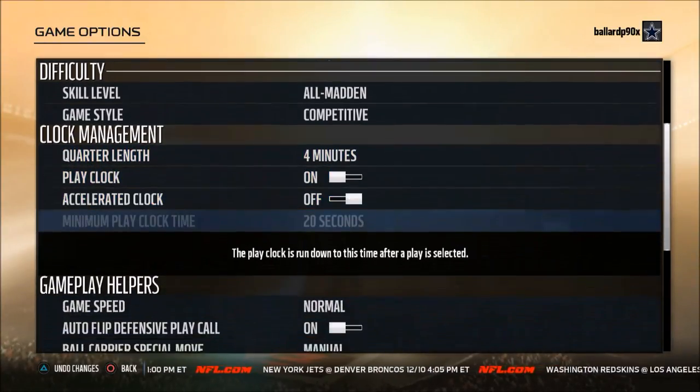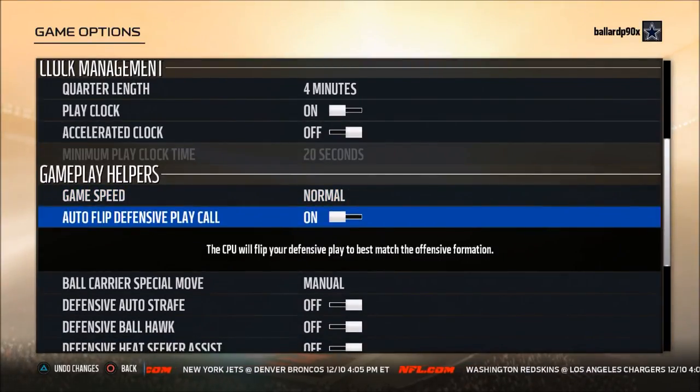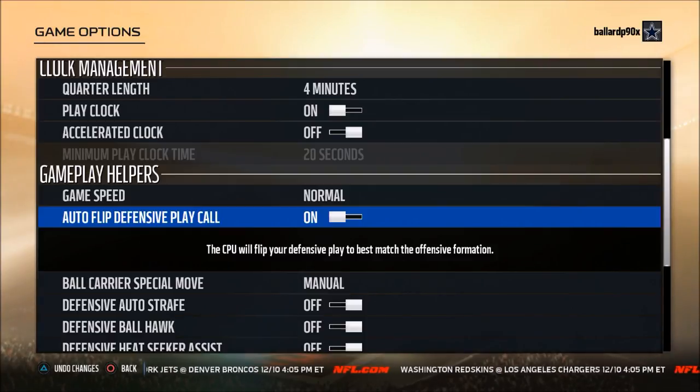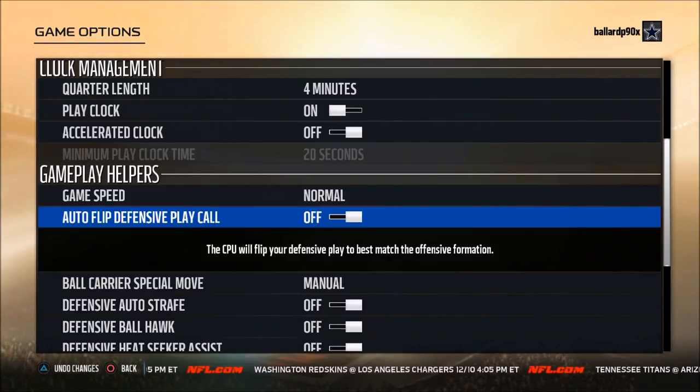Game speed is Normal. For auto-flip defensive play call — if you're a beginner I would suggest leaving this on, but if you're more advanced and you're trying to send blitzes and do different things we talk about in the premium membership, then you can turn this off. That's what I would suggest doing.